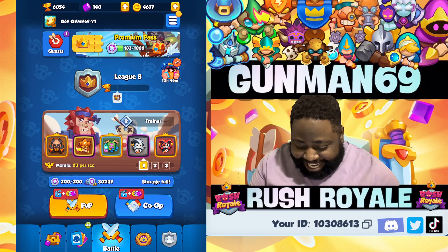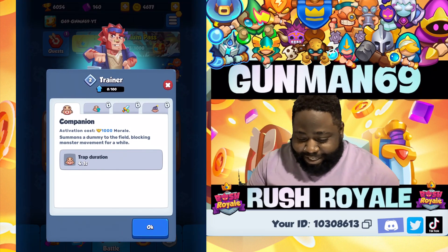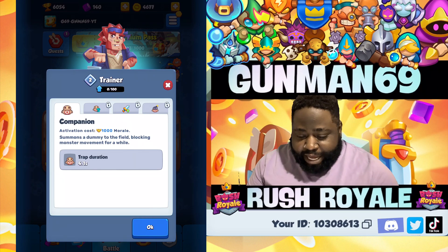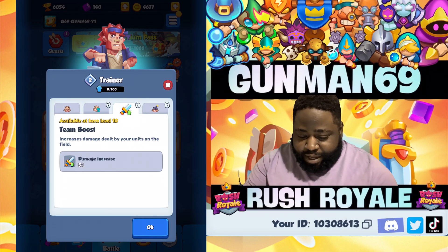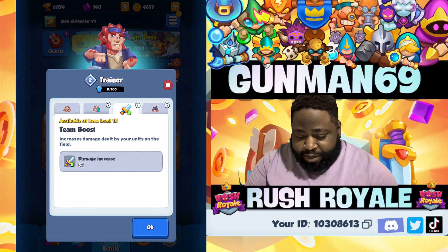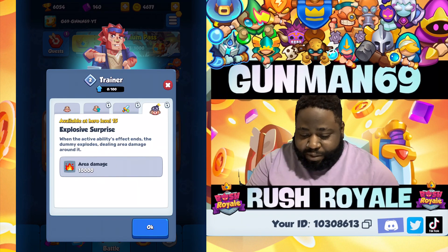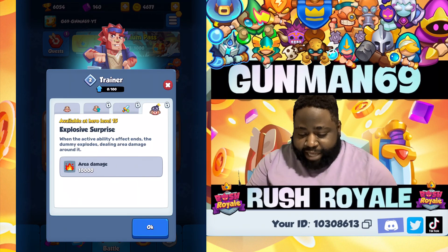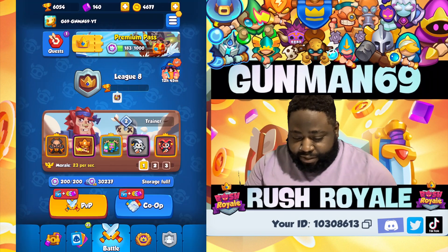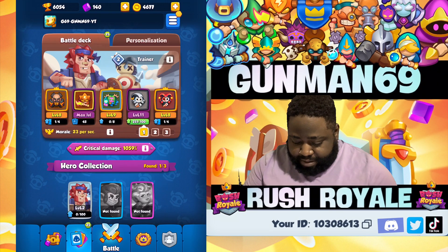Look at the new layout — it's looking insanely sick! When you click your hero, they start you off with Trainer who is common. You got abilities: Companion to start, Combat Training at hero level 5, Team Boost at level 10, and Explosive Surprise at level 15. The active ability costs a thousand morale.